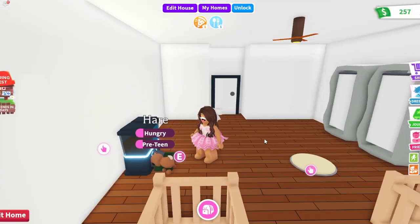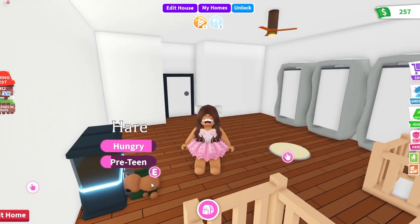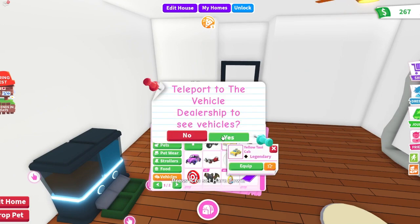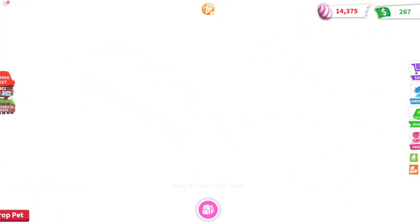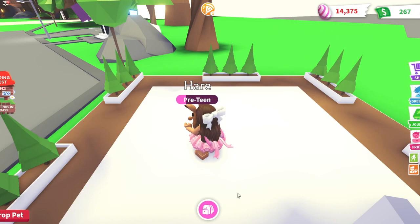So my first tip is to use your best pet. And even if you don't have a really good pet, at least make your pet match the theme. So if it's like a spring picnic, use one of the birds, or if it's a clown mode one, you can use a gorilla or a monkey just to spice it up. But even if your outfit isn't the best, people will vote just because of the pet you have out.